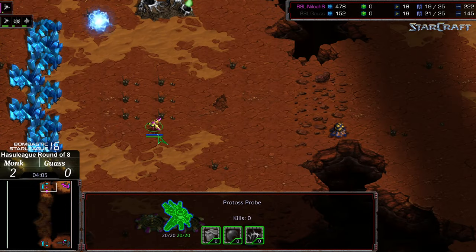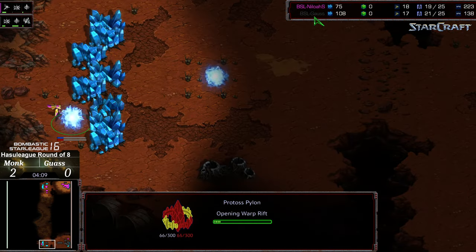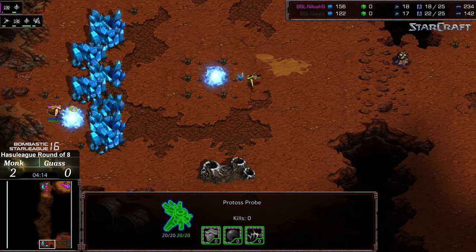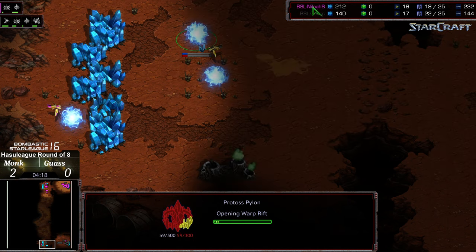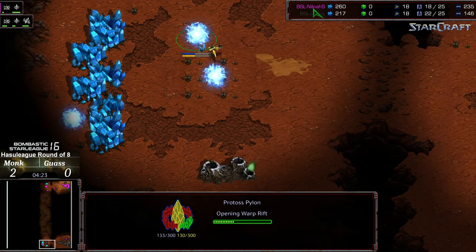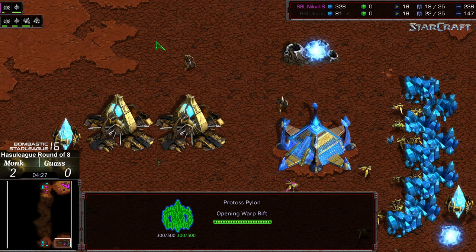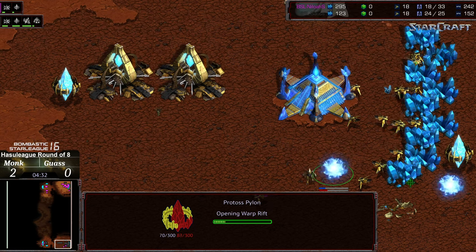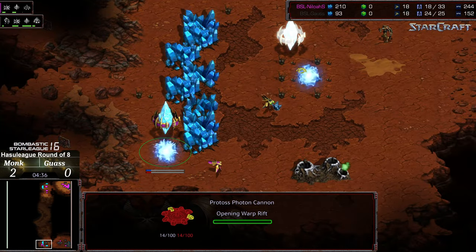Monk going to go ahead and grab his nexus. Cannons could be built behind the natural here. So that's been spotted — let's see if there's a response. Zealots still wandering around aimlessly right this second. Another proxy pylon being built from Monk. Monk just aggravated.